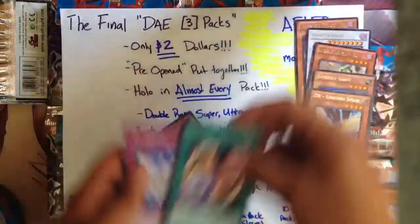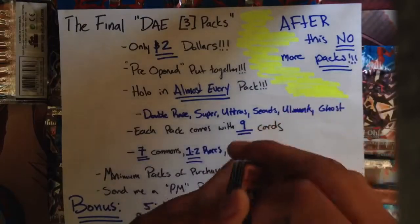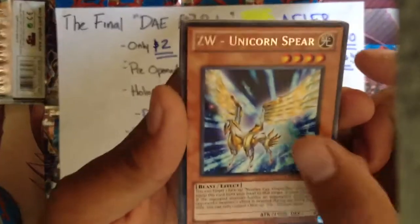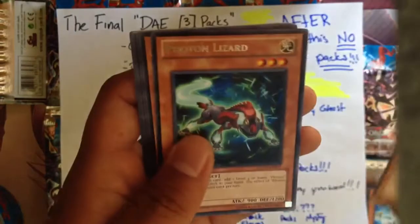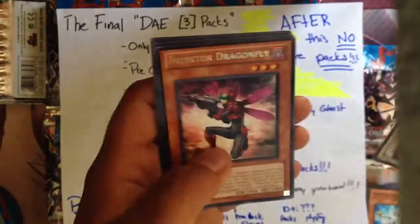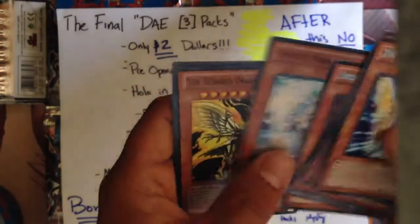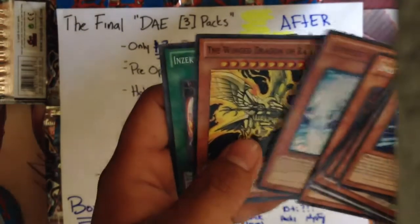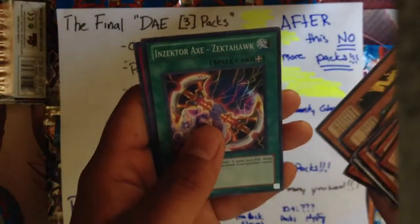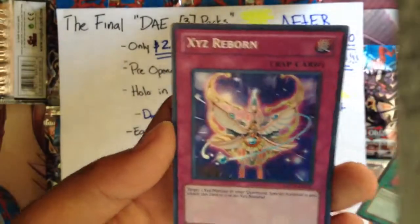Let's do a quick review. Rare Zodobai Unicoin Spear, Rare Photon Lizard, Rare Go-Go-Go Giant, Rare Inzector Hopper, Rare Dark Flattop, Rare Inzector Dragonfly. Super Effect Veiler promo. Super The Winged Dragon of Ra — I'm glad I got both, actually. And Super Inzector Zectahawk. And a Secret Rare XYZ Reborn. That just looks pretty amazing.